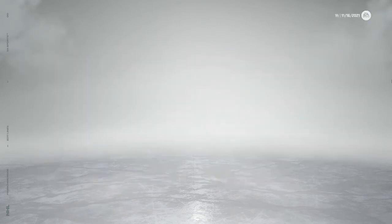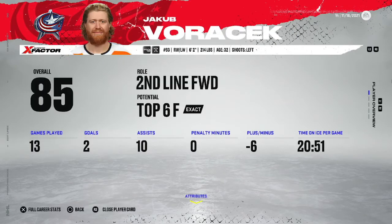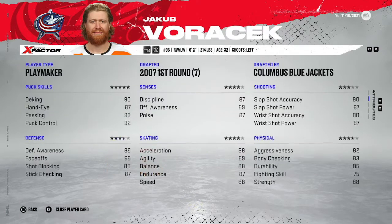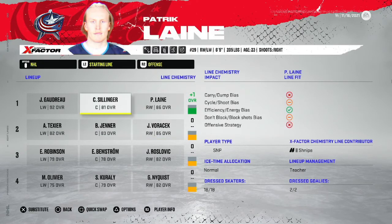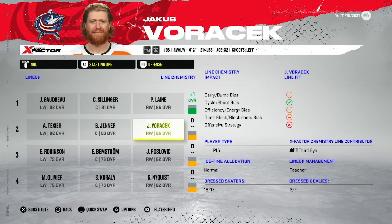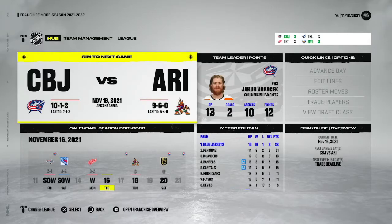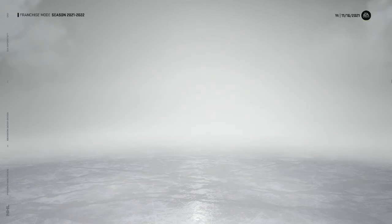We're doing too good - I want to get a good draft pick and I don't want to make the playoffs. I'm thinking maybe trade Voracek - he's 32 years old, 85 overall, having a good season. I looked the whole time and couldn't find a trade for him since we'd be under the salary cap. So we're just going to sim a few more months and pray that we don't do good.